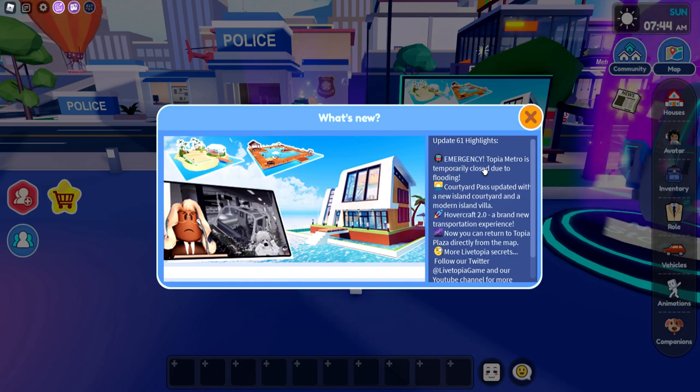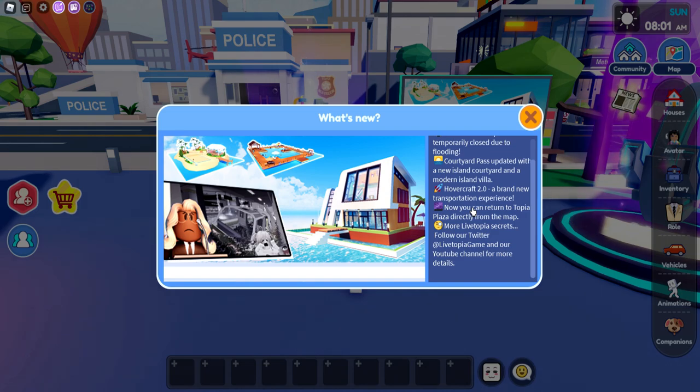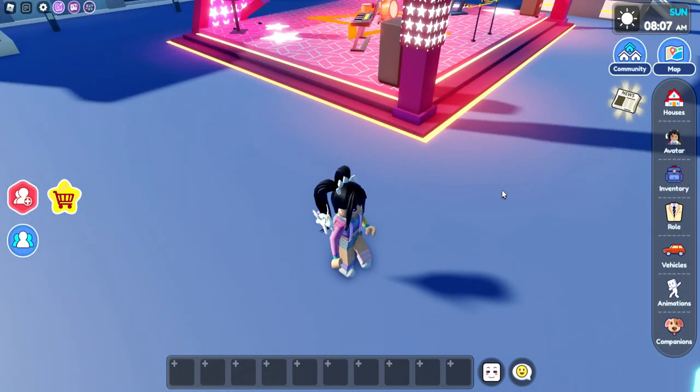So we have Update 61 highlights. Maybe I got into the server early, I don't know. Okay — emergency: Topia Metro is temporarily closed due to flooding. Courtyard Pass updated with a new island courtyard and a modern island villa. Hovercraft 2.0 — a brand new transportation experience. And now you can return to Topia Plaza directly to the map. So if you go over to Skytopia, you can actually come back in the game.